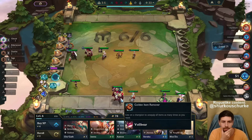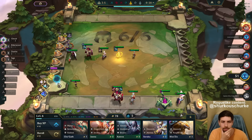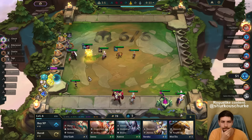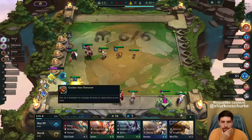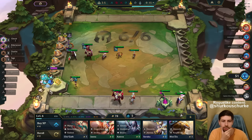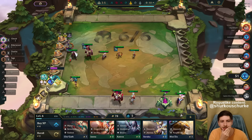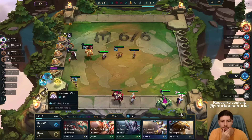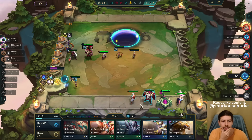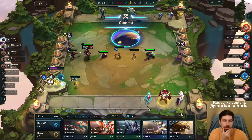He's so tanky at 3-star and then he just has the Glacial Mallet — it's impossible to lose. And then we just go Glacial, dealing 400 magic damage. QSS is actually good on him.